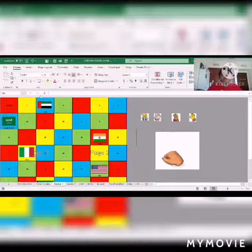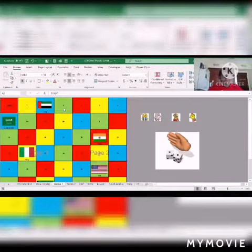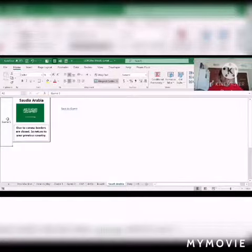We can start from UAE. UAE is free to travel to any country, so you can roll your dice again. Saudi Arabia — due to Corona, borders are closed, so return to your previous country.